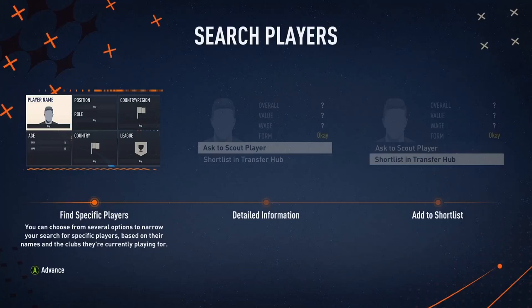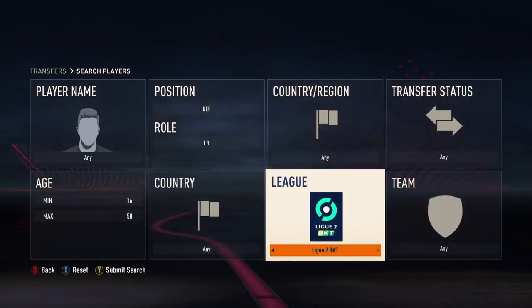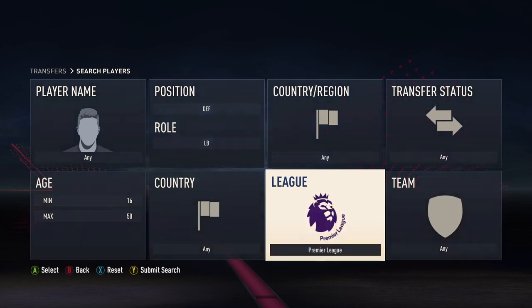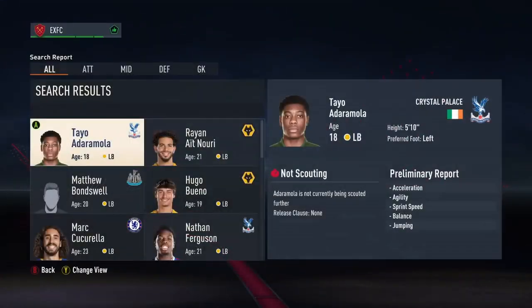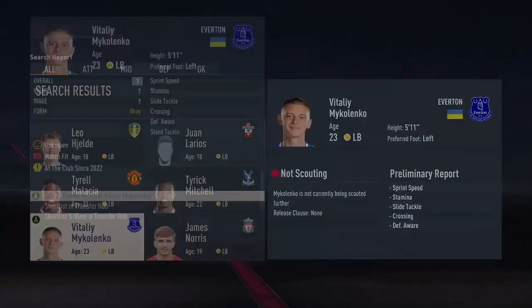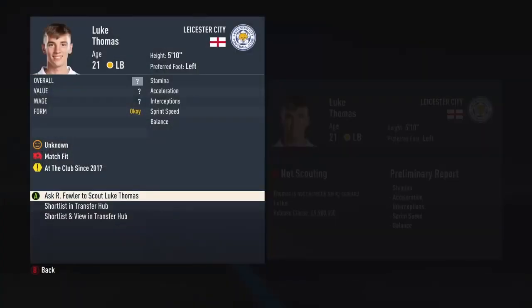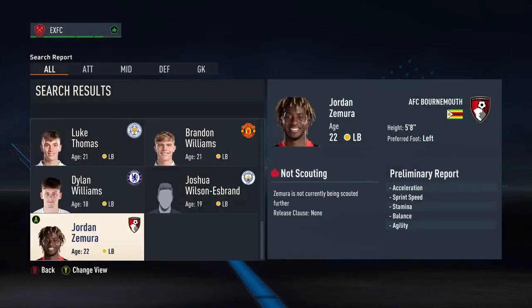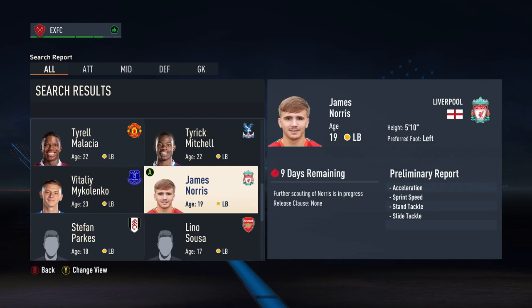We'll go to the transfer hub, see what's going on in there. Search for players — we'll search for a left back because we don't have one. We'll probably go for young, low-rated Premier League left backs that teams would most likely want to loan out to a League One or League Two side. Some are looking good. Going for Chelsea's Brandon Williams.